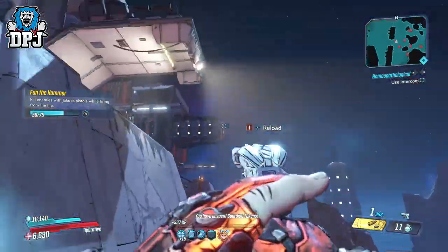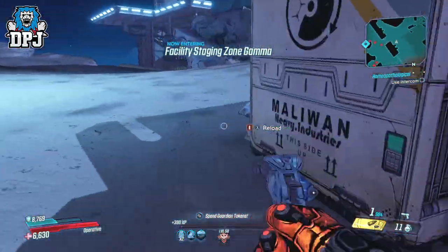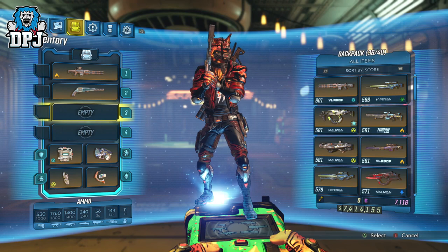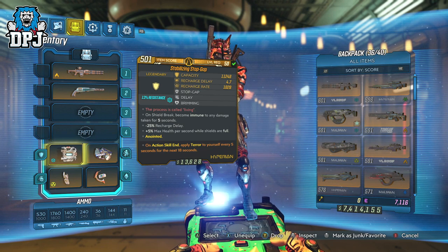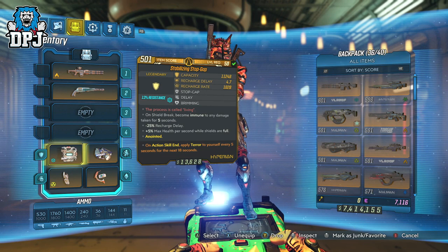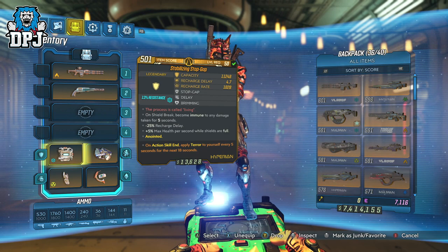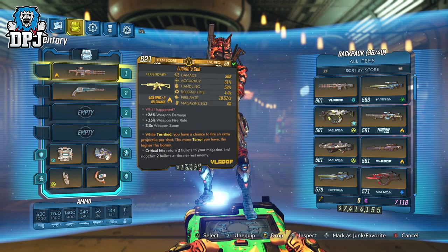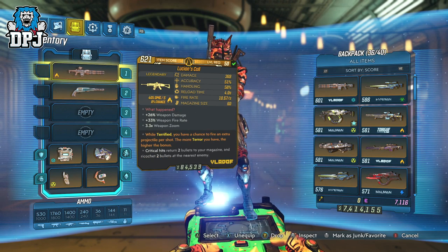This glitch allows you to make any weapon with a certain common terror anointment an absolute machine, capable of killing everything in mere seconds. The glitch requires two things: first, a shield or grenade mod with the terror anointment 'on action skill end, apply terror to yourself every 5 seconds for the next 18 seconds.' The rarity of the shield or grenade does not matter, as you can switch to your favourite gear afterwards. Second, your weapon must have the anointment 'while terrified, you have a chance to fire an extra projectile per shot — the more terror you have, the higher the bonus.'